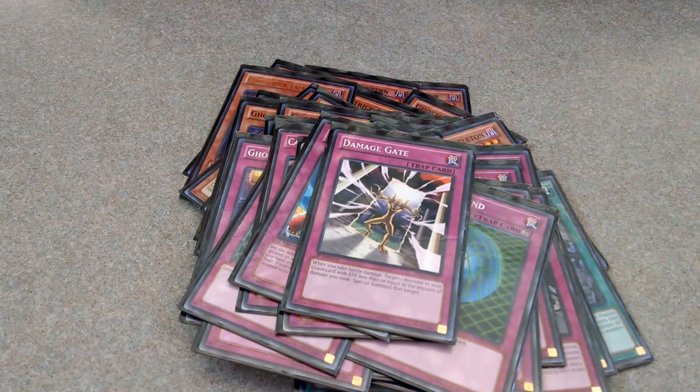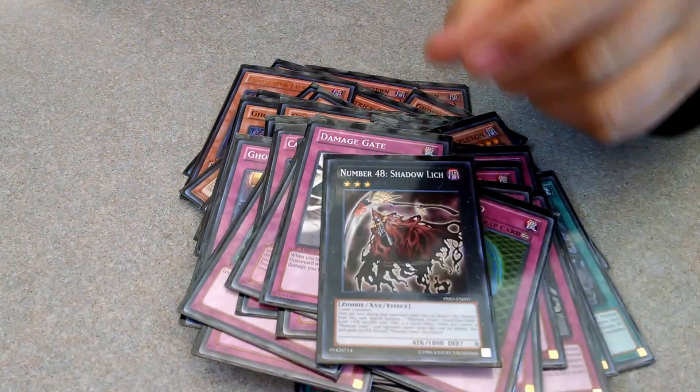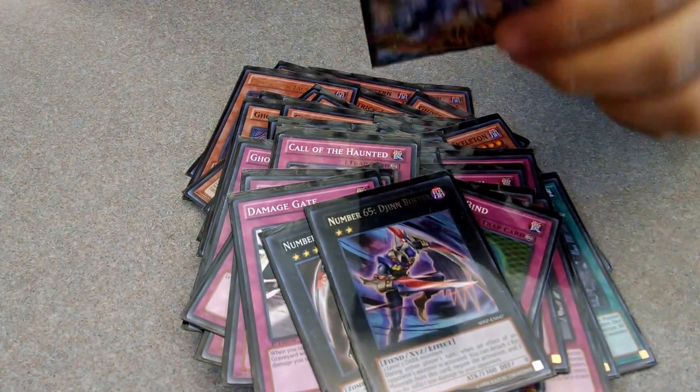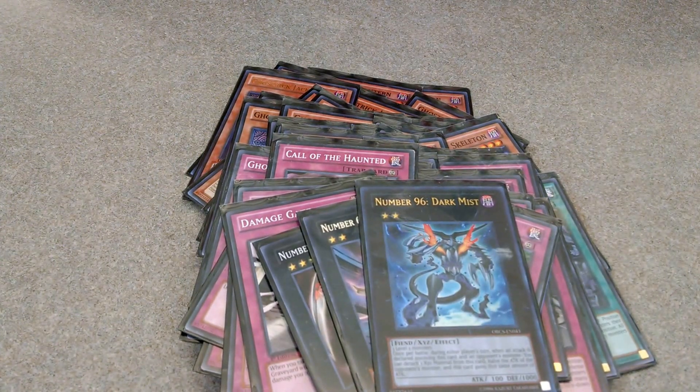Moving on to my Extra Deck — I run three Number Monsters. Number 48, Shadow Lich. Number 65, Djinn Buster. And Number 96, Dark Mist.